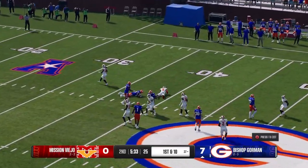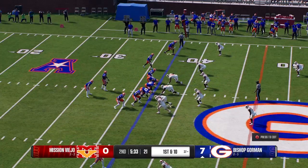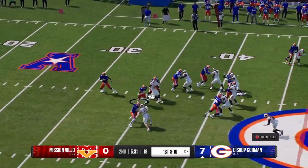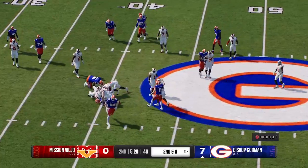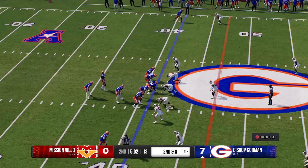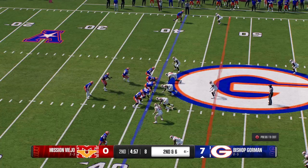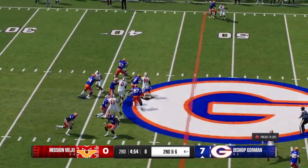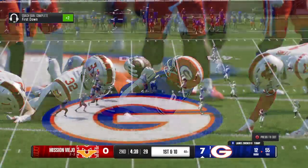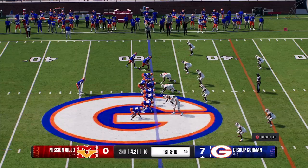The returner goes down and here comes the offense onto the field again. Handoff — he gets it out to the 41. Solid pickup of four on first down and second and six. They'll go right back to him — the defense finally makes the stop after the good gain. They'll line up right at the 48-yard line on first and ten. Receiver going for the edge on the jet sweep.